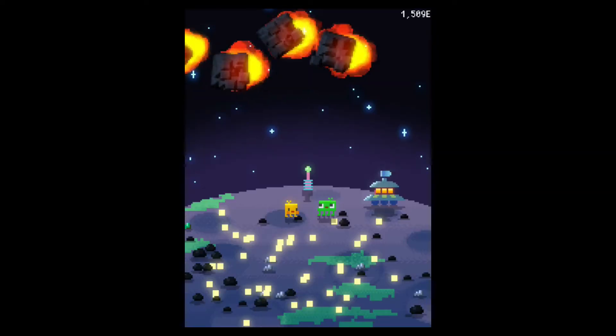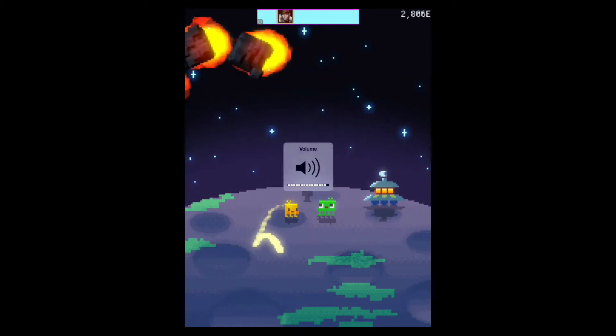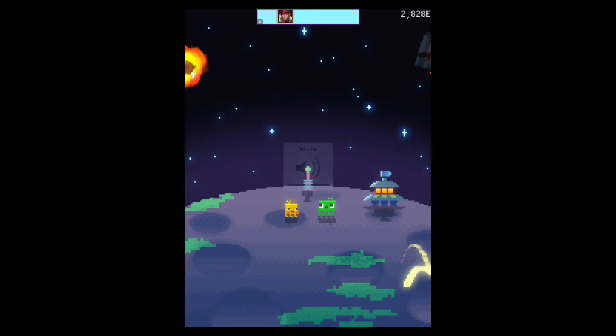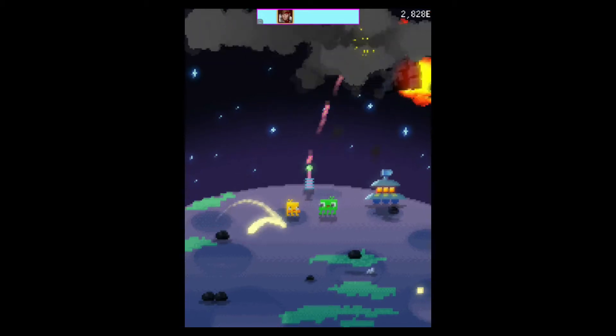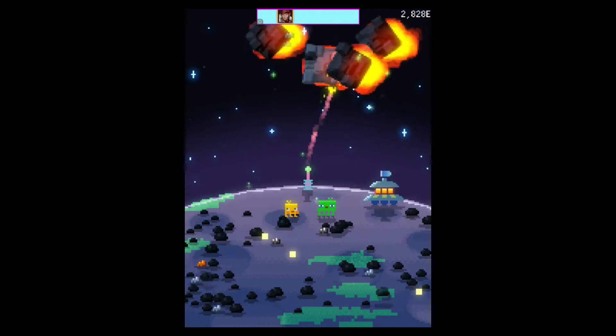What's up YouTubers, KB here and we're looking at Green the Planet — a very simple point-and-click game. Basically the premise of the game is you're landing on this planet, there aren't many life forms, it's a very dead, desolate planet. What you're doing is establishing a small base here.